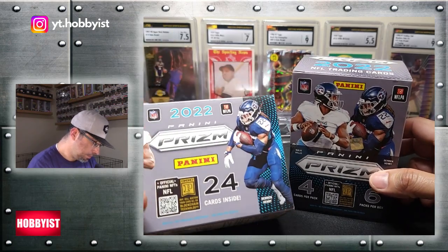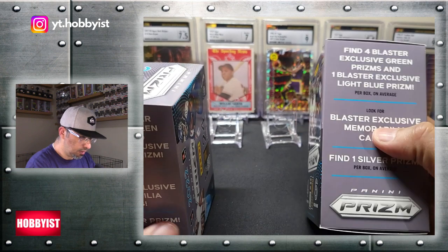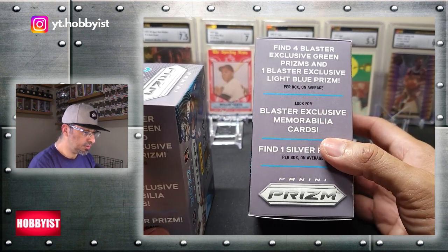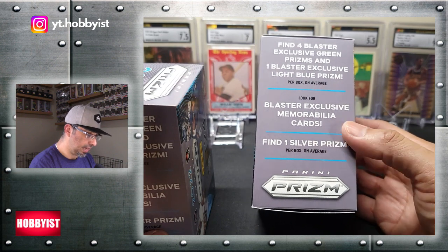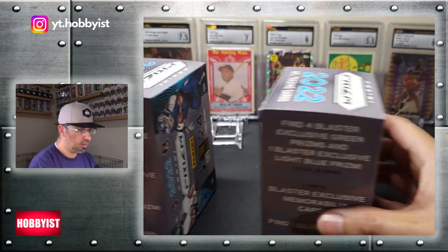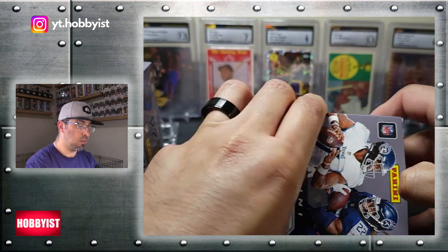Find four blaster exclusive green prisms and one blaster exclusive light blue prism. And it says to look for blaster exclusive memorabilia cards and one silver prism per box on average. So I've got two boxes here. Let's take a look at what's inside.